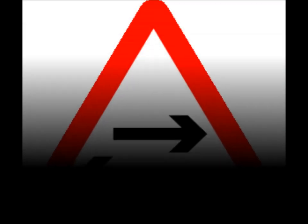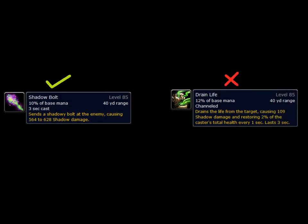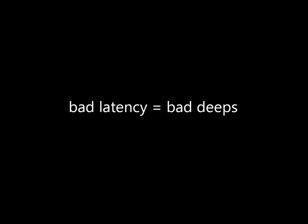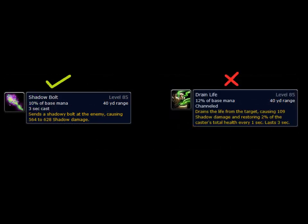When talking about the specs, there's two main ways that you can play it. One of them focuses on Shadow Bolt as the filler spell, and the other one focuses on Drain Life as the filler spell. In terms of DPS, they're both relatively close, so you should just pick whichever one suits your playstyle and whichever one you're most comfortable with. But if you go by my advice, I don't recommend you go with the Drain Life spec. It's pretty latency-dependent and pretty unforgiving with how you have to play it. So I would definitely say you should go with the Shadow Bolt spec. In this video I'm mainly going to be focusing on the Shadow Bolt spec, but for the most part this information can apply to both specs.